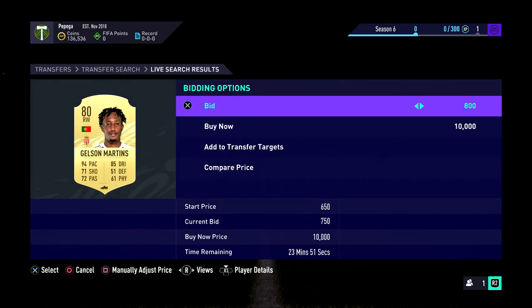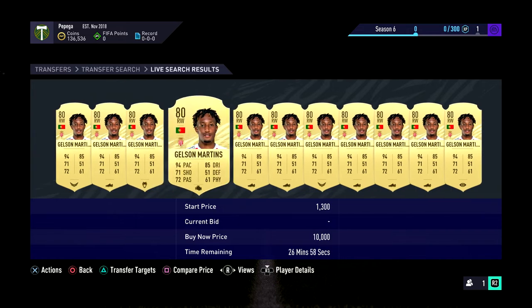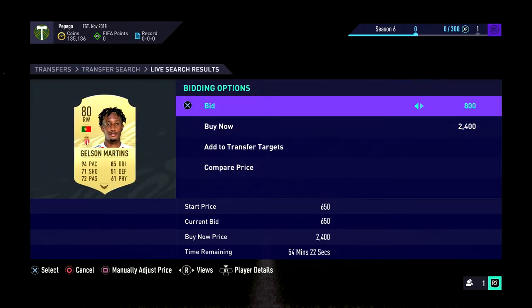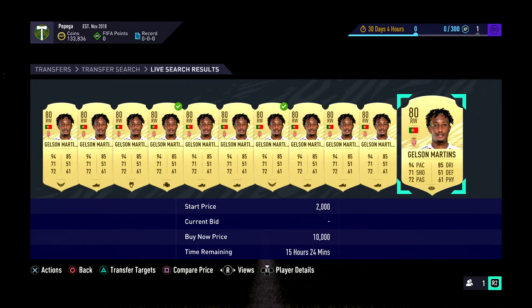Let me have Gelson Martins. He's normally a right mid. You can see here a few on bid. We'll add them into the watch list here and then we'll go and have a bid on them. A bid on this one - I didn't actually get a bid. Somebody outbid me straight away. So I'll put one back in there. 2k is a little bit much for him. I think I'd be happy with around 1.6. I'm not going to pay 2k for him. It's still on for about 2.4 probably.